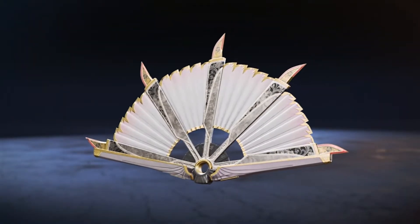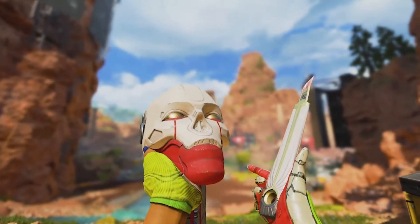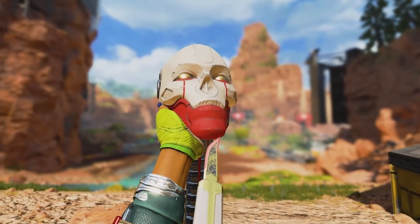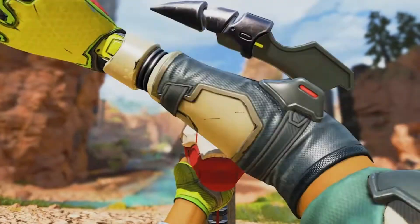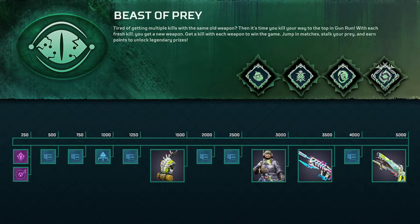We also have Loba's heirloom, and you can see some of the animations right here. There's one with Revenant where she basically cuts his skull in half — this is very very cool and very unique. It's definitely one of the better inspect animations for a heirloom that we've had.